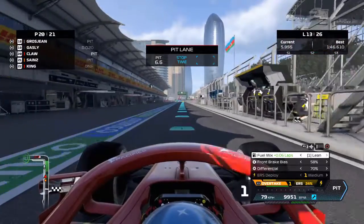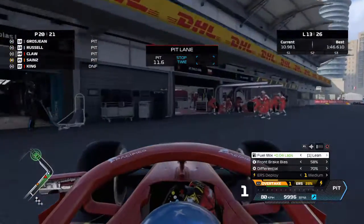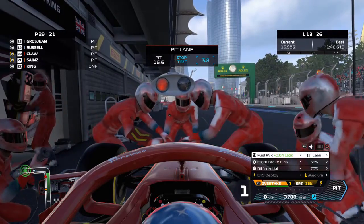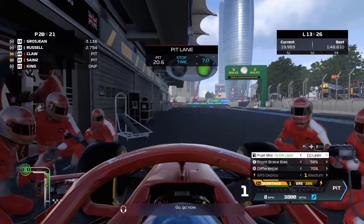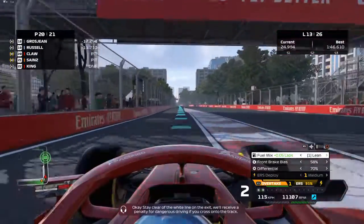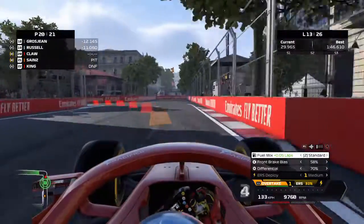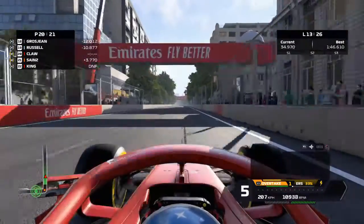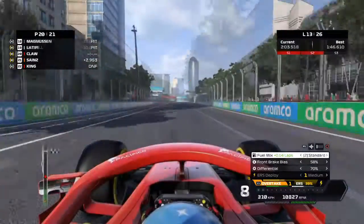I'm not really sure where King retired, didn't really see it on the mini map. There are a couple of cars in front of us — Grosjean and Russell — who have pitted. I'm pretty sure they started on mediums and are going on hards. I'm going to go on mediums and get a fresh new wing, so let's hopefully keep this one until the end. Sainz also pitted — I'm not sure if he had some front wing damage or something.